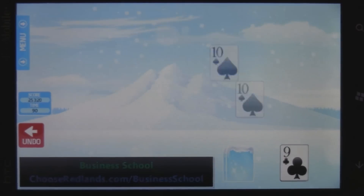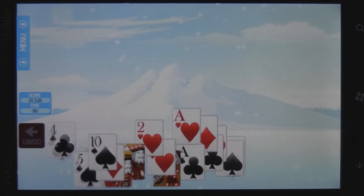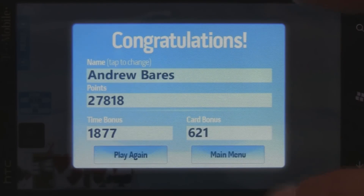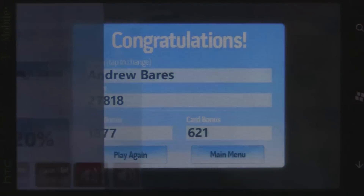If you do happen to win the game, there's a nice little animation at the end with cards flying out, and then your score will be submitted to the online leaderboards. You have an option of entering your name, and you get a card bonus. Your score is dependent on how much time you took and also how many combos you got.